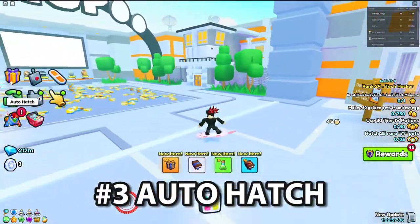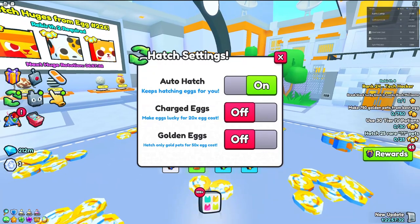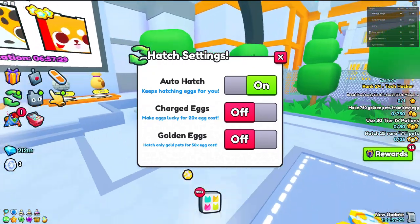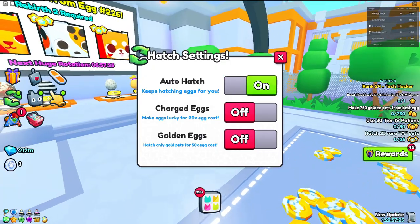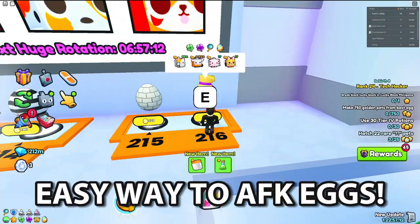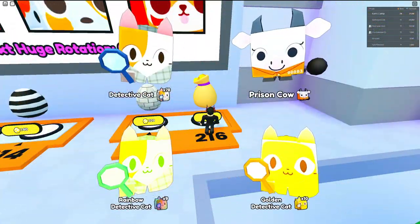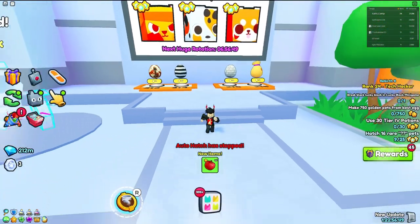At number three, we have Auto Hatch. This is unlockable after Rebirth 2, and the additional settings — like charged eggs and golden eggs — are unlockable after Rebirth 6. Auto Hatch is probably the most important one here because it literally lets you AFK eggs. Without this, you would not be able to AFK eggs unless you had an auto clicker, which many people would still use. But it's just way easier to Auto Hatch with the built-in auto feature.